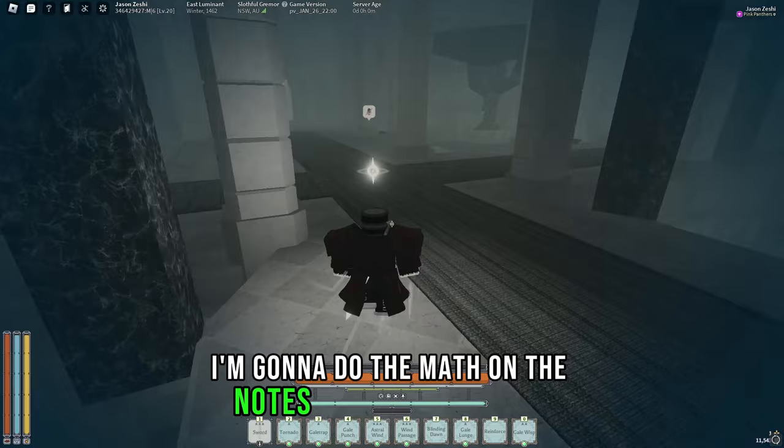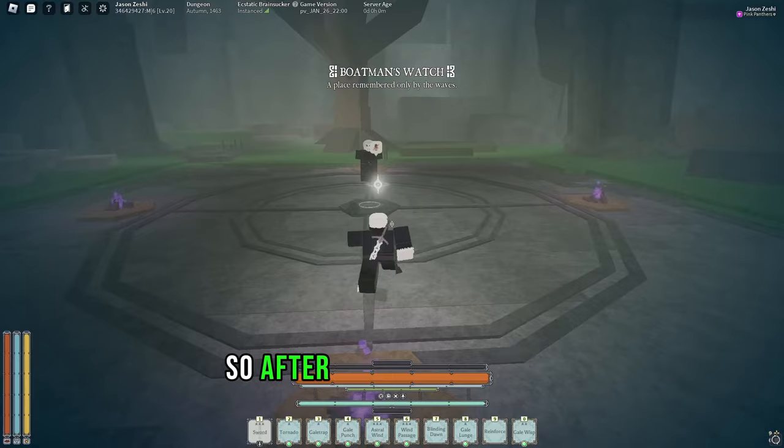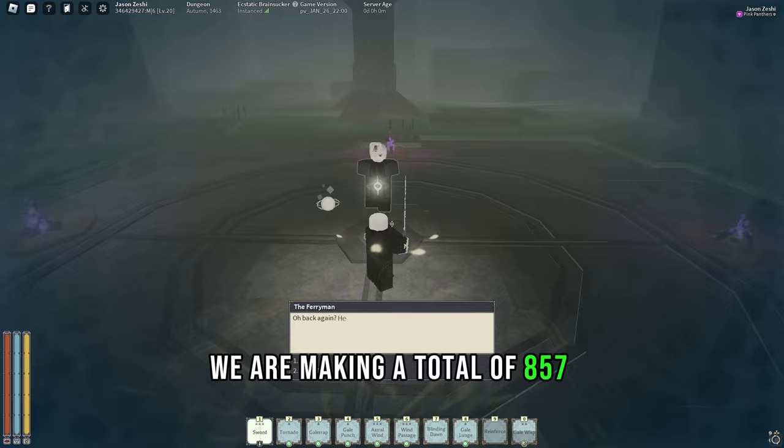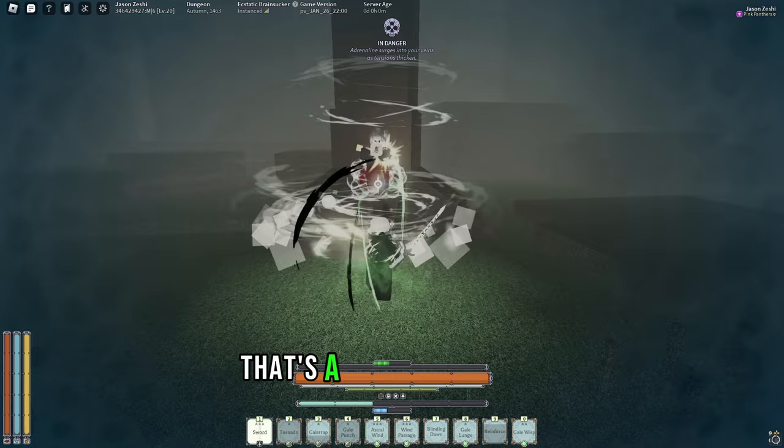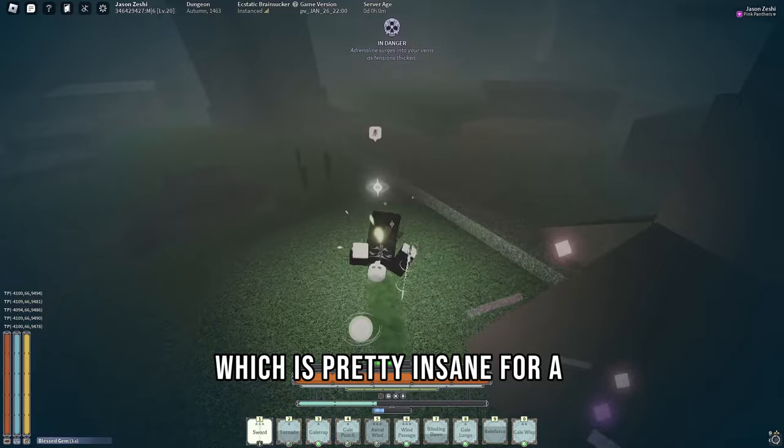I'm going to do the math on the notes per minute. I realized I forgot to sell this extra enchant. So after quickly doing the math, we are making a total of 857 notes per minute with Ferryman, as we made 12,000 notes in just under 14 minutes. So over the period of an hour, that's a total of 51,000 notes made, which is pretty insane for a method as consistent as this one.